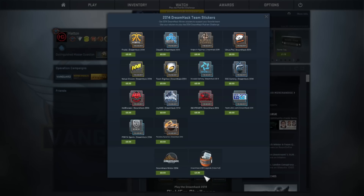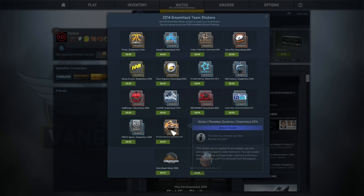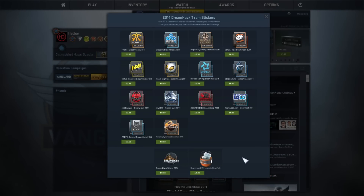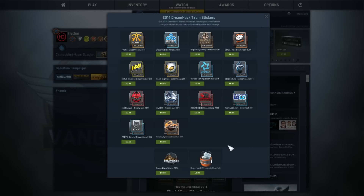The foil ones are of course worth more due to their rarity, but some of the hollows actually look pretty impressive. My favourite has to be Cloud9's purely because it stands out from the rest with the blue colour scheme. I have no idea which organisation's sticker will be worth the most, but I'm guessing it will have a direct correlation with their performance in the tournament.